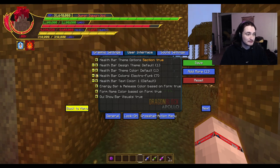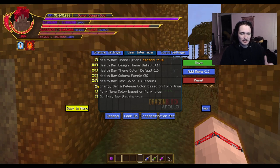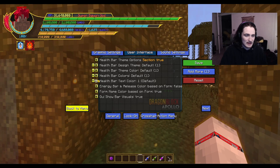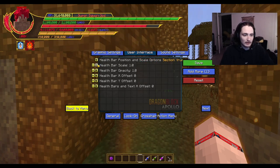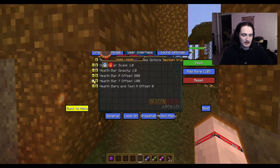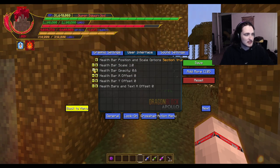If you have any suggestions for colors or designs, let us know. Going through health bar colors — you can also toggle the energy bar and release color based on form on or off to just have normal colored bars. There are text color options as well. You can toggle form name color based on form — I'd leave that on personally. There's also position and scaling so you can move the bar wherever you wish across your screen.